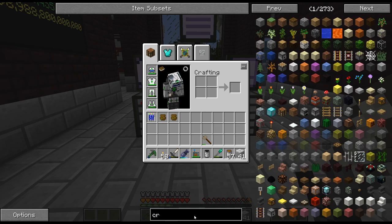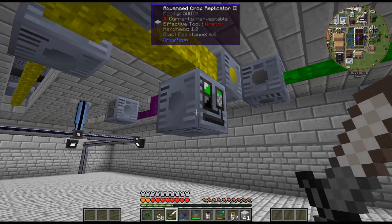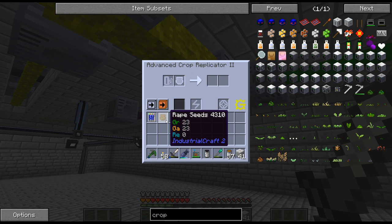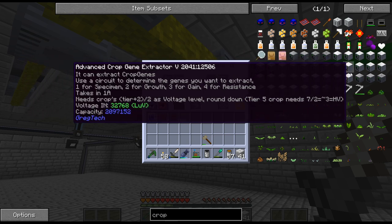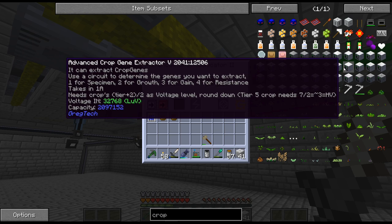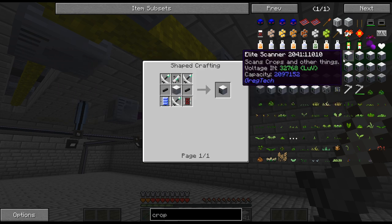We're up to 18,000 neutrons. I thought instead of just planting crops, why don't we look at a couple of machines we've never used? We have the replicator which I'm actually using to replicate more seeds. There's the scanner we've been using, and there's this crop replicator. You can extract the specimen, growth, gain, or resistance from it - so that's a thing I could go ahead and test out.